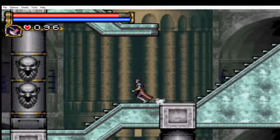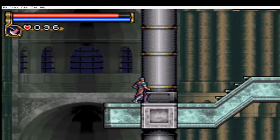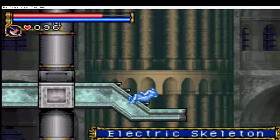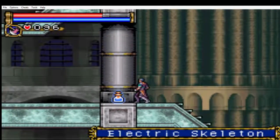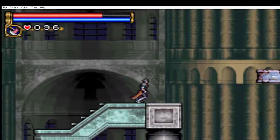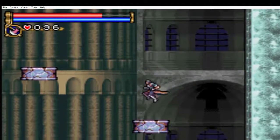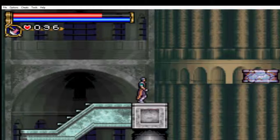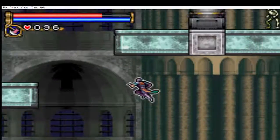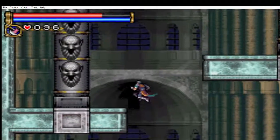So basically now we're rounding up, coming back on ourselves. The only thing with those is I don't like jumping down them in case it's hard to get back up. So I'll go along here. That was a hit for hit — like an old fighting game. I'll just check if there's an area here. And that's a boss — you can tell by the blue door already that's a boss. Let's see if there's an area.